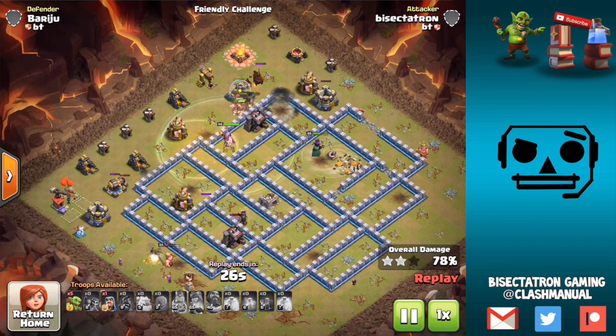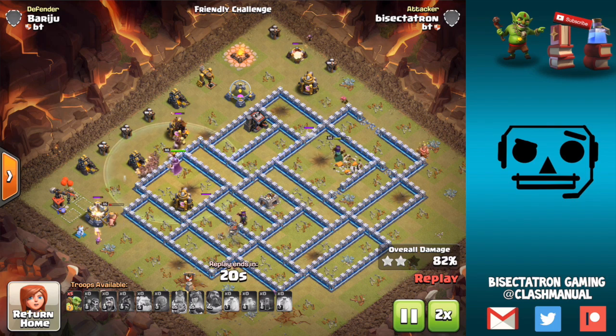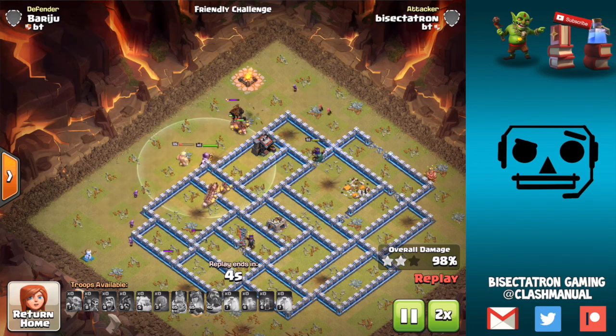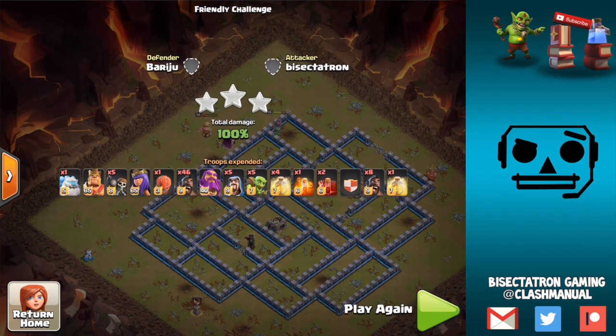A ton of Hogs left up once again. An extra Hog would have been nice for that Cannon down there, since you do leave up random defenses more than you'd think. We have Goblins and Wizards for cleanup, and the Hound will be running around as well. If you're facing a small CC, you'll typically scout ahead so you know what you're going into. With the Poison Spell, you can do two Poisons in one. The Skeleton Spell can typically handle that as well, especially if you get your Warden's ability on some of that. Thanks for watching — strong strategy, definitely recommend it. Stay tuned for more videos. See you guys next time. Bisectatron out.